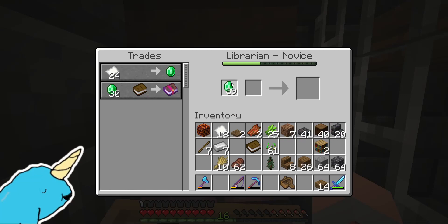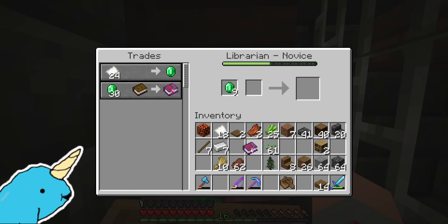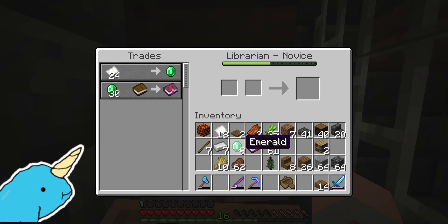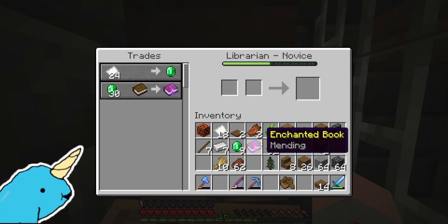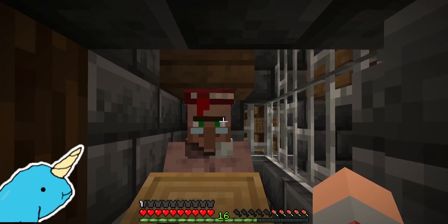So what do we need? We need 30 emeralds and one book equals one mending book. I grabbed 30 emeralds, one book, and boom — now we can get infinite mending books. All we have to do is attach this to whatever tool we want. That is how you do it — this is the easiest way to get mending books.